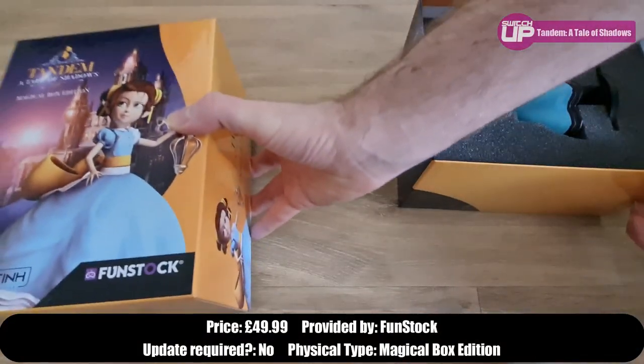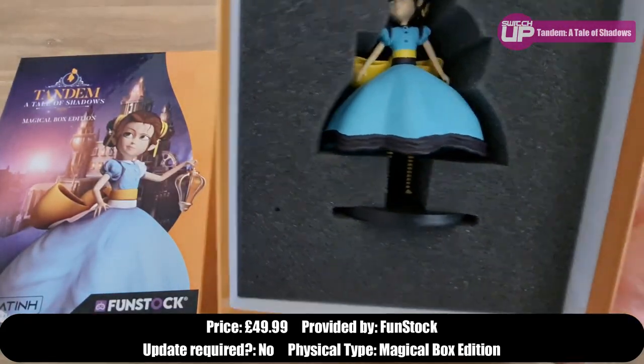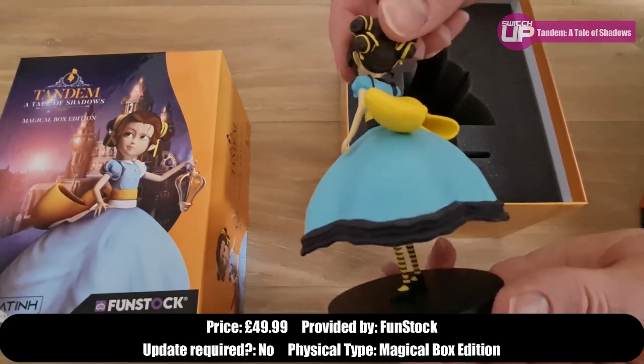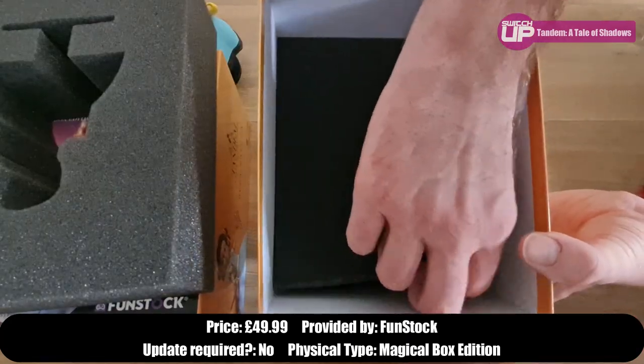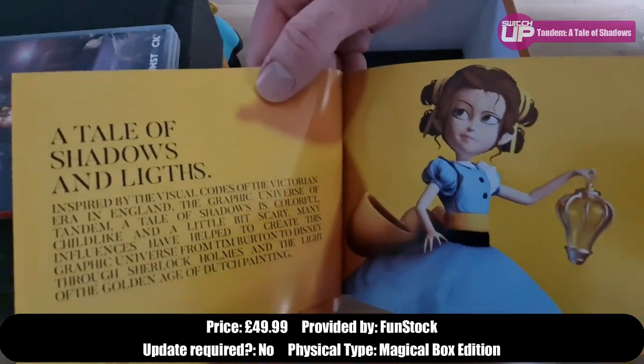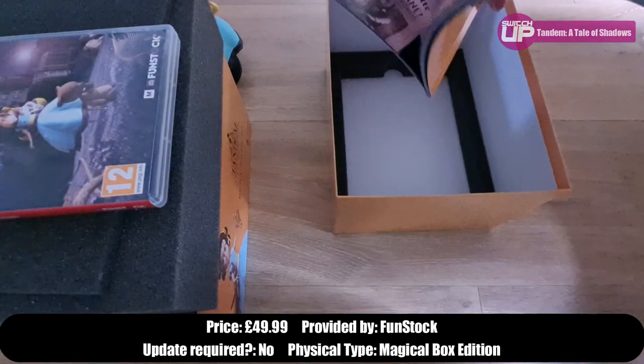You get a statue of the game's protagonist, Emma, who has quite an Alice in Wonderland look to her. Then you get the game itself, an art book showing character designs, level layouts and a few other drawings which lend themselves to the Victorian England setting of the game.